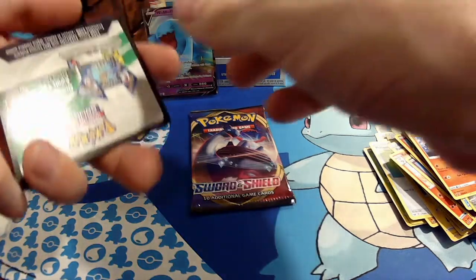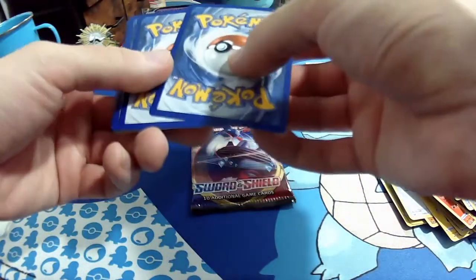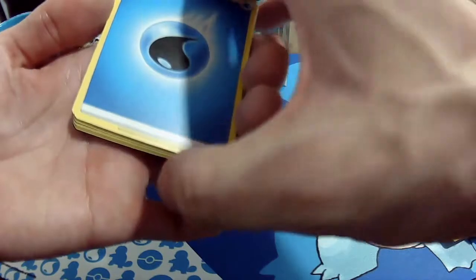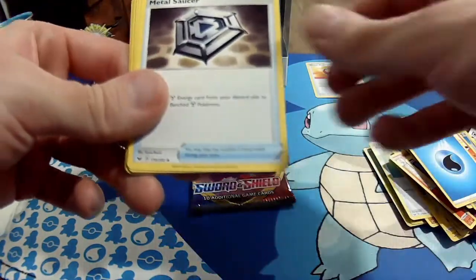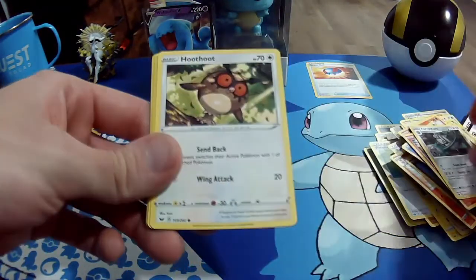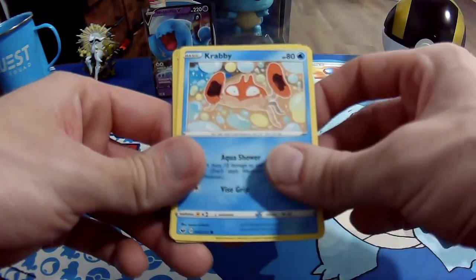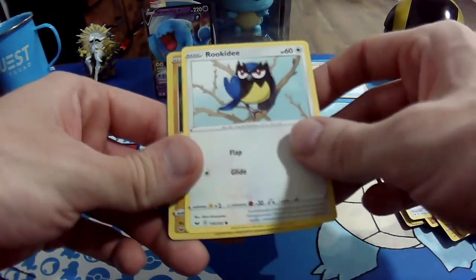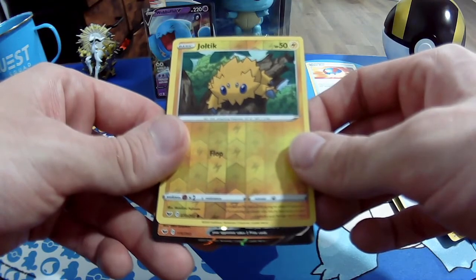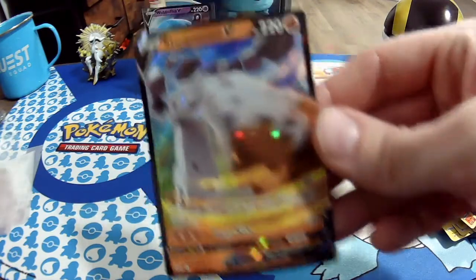I've got a ton of editing to do — so many recordings to go through. It's going to be a nice way to cap off the day. Alright, we're two packs away from calling it on Sword and Shield base set. Let's go fighting — not going down without a fight. Metal Saucer, Heatmor, Ferrothorn, Hoothoot, Mudbray, Grookey. Reverse holo Joltik. And then we've got something — a fighting type. We got Stonjourner V! It's a hit. Look at the little pile of rocks — it's got a little angry face. Love it.